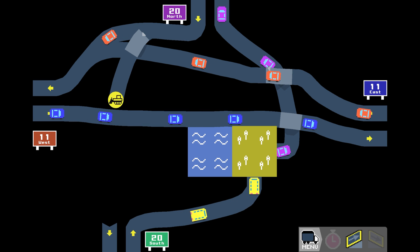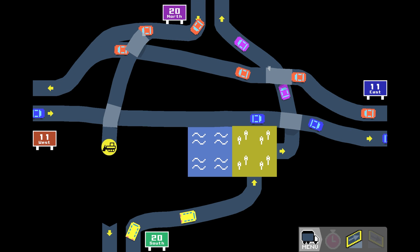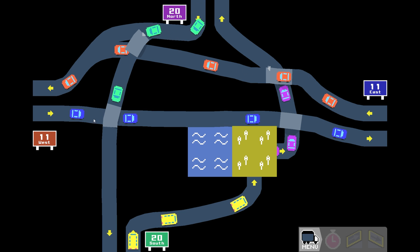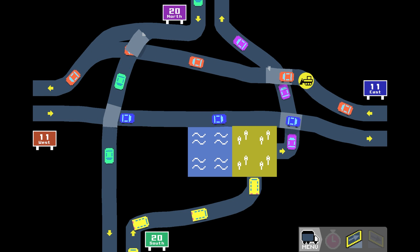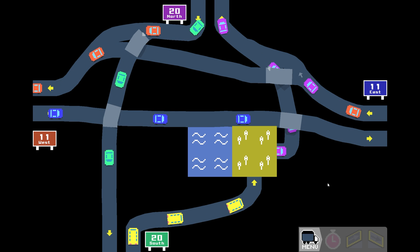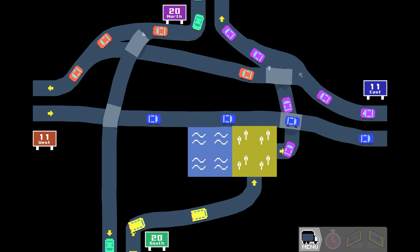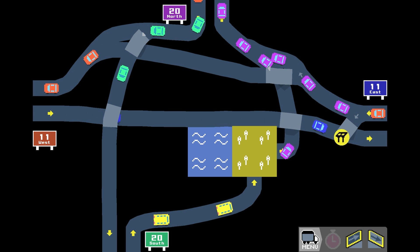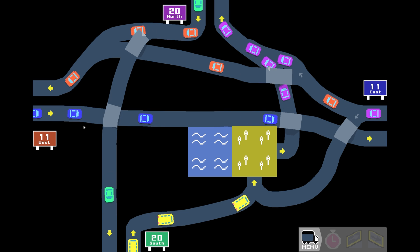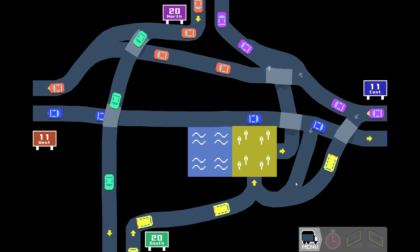Building a bridge here — not the nicest bridge I've ever built, but it should work. Coming over here, back down, and then literally coming straight into there. So far so good. What's next on the list? 11 east — we're just going to extend the bend and hook it into there. That should work — yes, very good. Next, 11 east wants to go to yellow and to green. For yellow we come out of here, bridge over, come back down and connect it into there. And while we're here, 11 west also wants to go there — not a hell of a lot of traffic, so we hook that up.